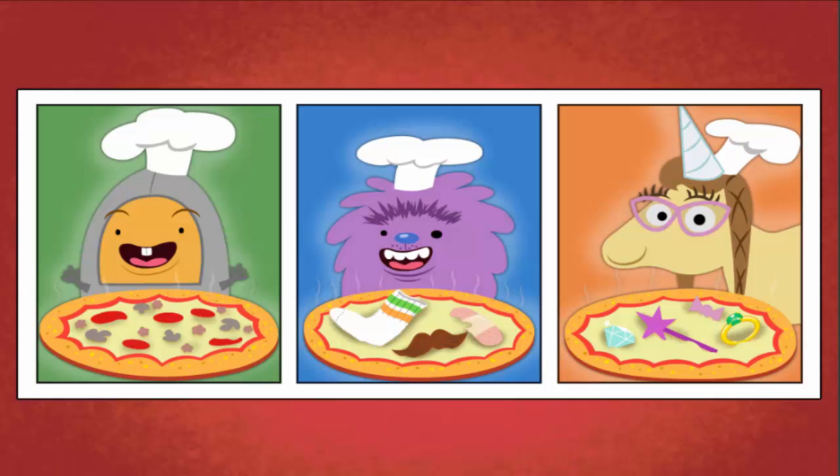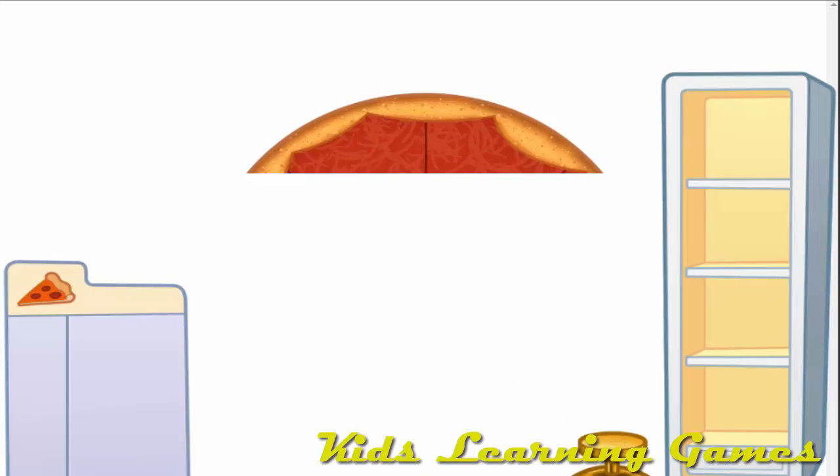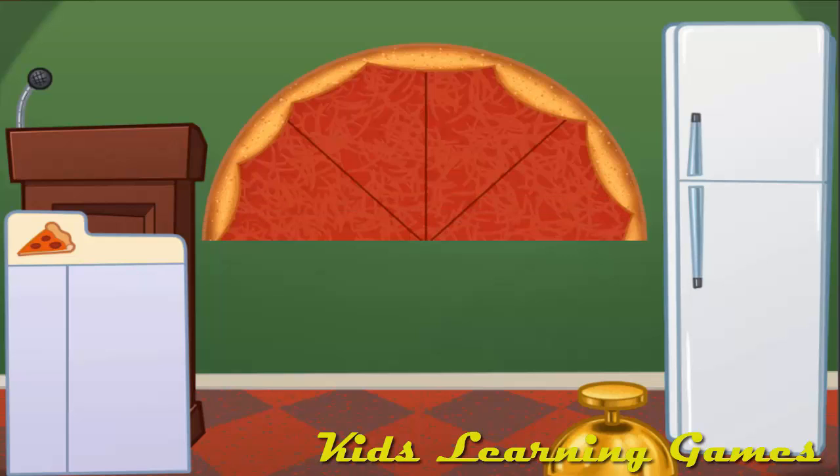Let's make pizza! First, choose what type of pizza you want to make. Welcome to Muggo's Tasty Pizza Plant! Today we're going to add up pizza toppings. Drag items from the fridge and put them on the pizza. Click the bell when the toppings are just right.